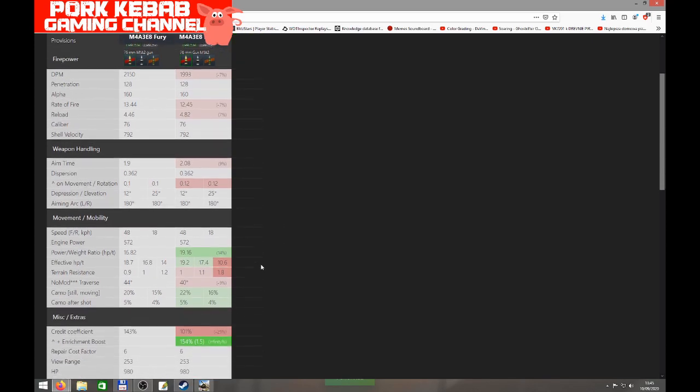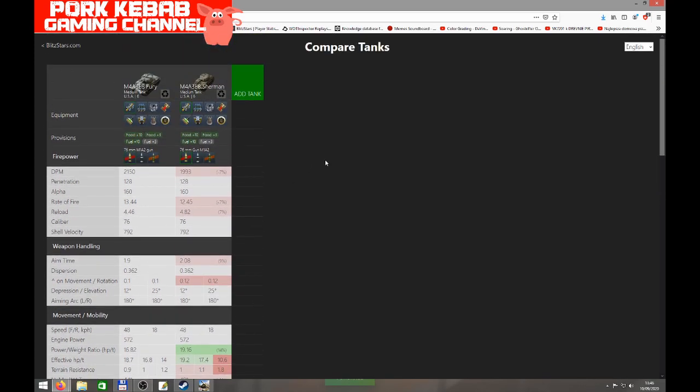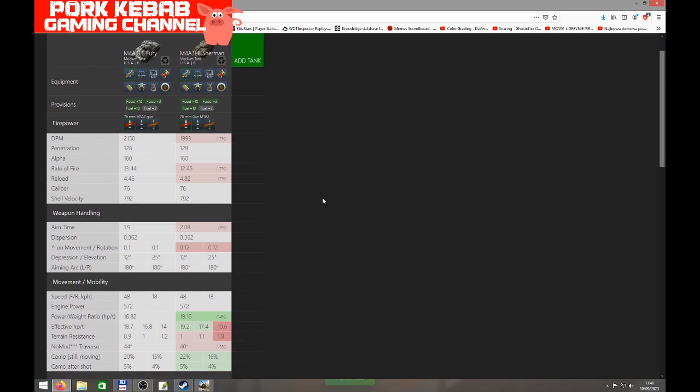Another difference is the power-to-weight ratio. In the regular Sherman we have 19.16 horsepower per ton; on the Sherman Fury we have 16.82 horsepower per ton, which is slightly lower. But you don't feel that much difference on the battlefield driving this tank, so it's not a very significant difference. Basically, we have two pretty similar tanks where the Fury has slightly better DPM and slightly better reload.